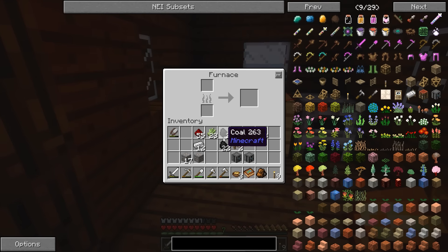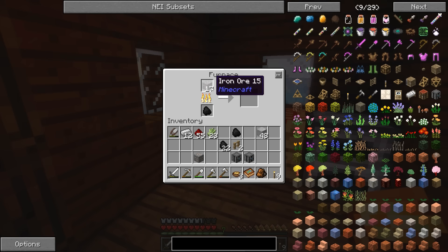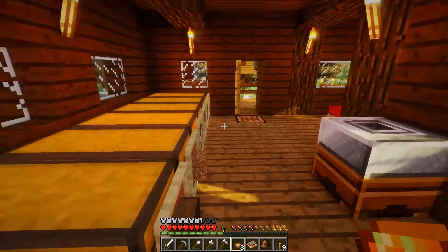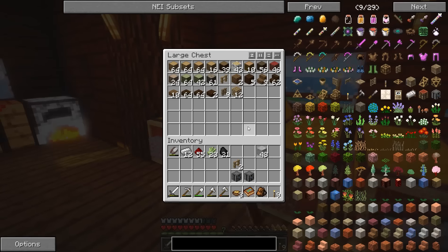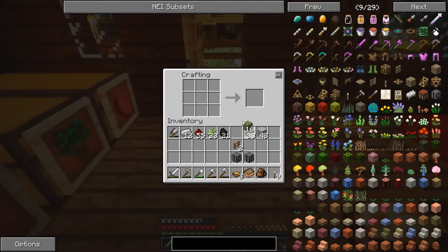I'm going to need a bit more iron. I don't have any hoppers already made, so I'll make some, and I'll need some wood. We'll use this willow wood — it's kind of ugly, to be honest, not the best looking wood in the world — but let's make some hoppers. I also need a few more chests as well.